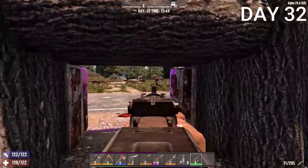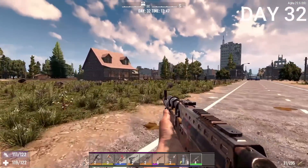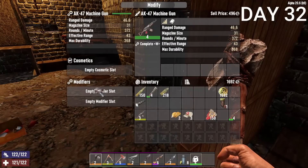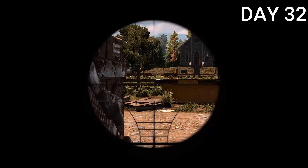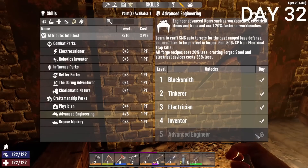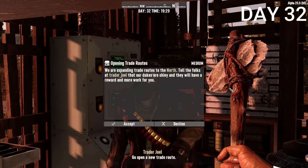It was a level 4 AK, pretty good. I really like how the AK looks in this game — it has an extremely small reticle. I put a 2x scope on it but didn't like how it looked, so I took it off. I also got to Advanced Engineering level 4 — only one away from the crucible. I went back to the trader and opened another trade route.